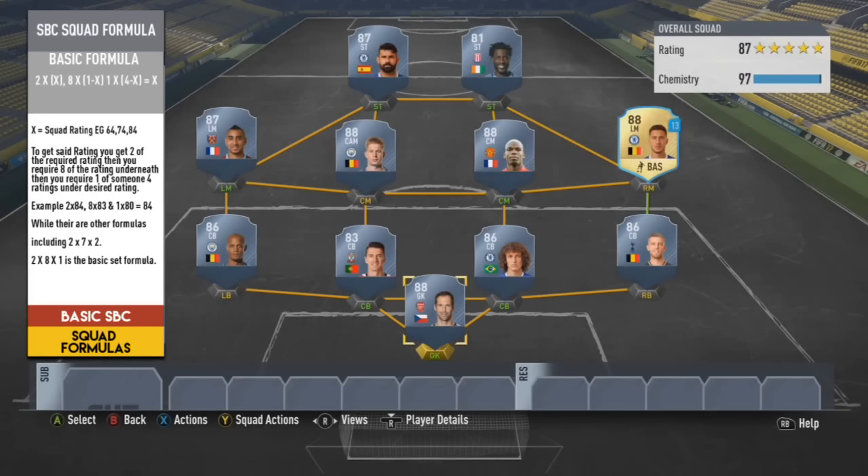2x8x1 for all the squads I've built so far has proven to be the cheapest route. When you use other squad formulas the route seems to have a much more expensive cost. Whether it's putting in a silver in-form or a bronze in-form, the cost seems to work out about the same as putting in a player of a certain rating - like 2 silver in-forms being just as expensive as one 84 or 85-rated player, which almost defeats the purpose.